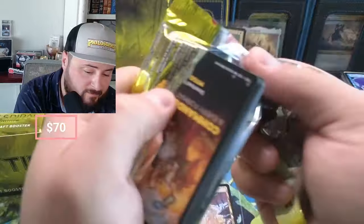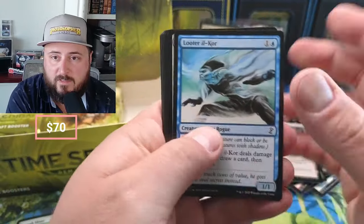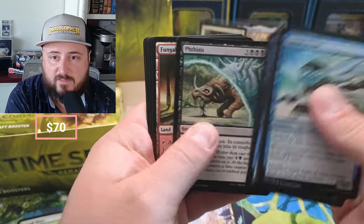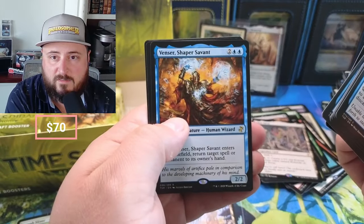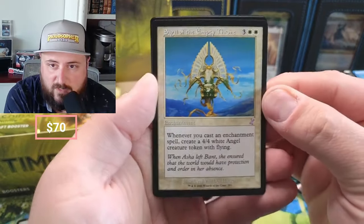And a Urborg, Tomb of Yawgmoth — I love the Tomb out of this too. Imagine pulling a foil Tomb, guys — come on, give it to us! Ivory Giant, Mana Tithe again, Battering Sliver, Reflex Sliver.